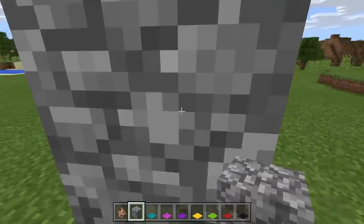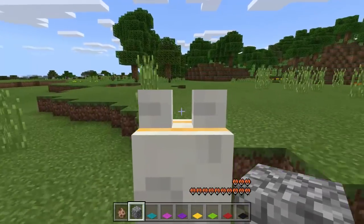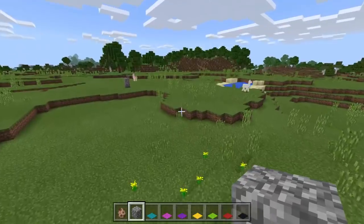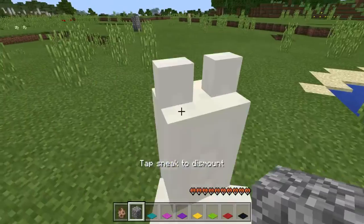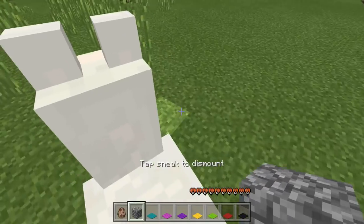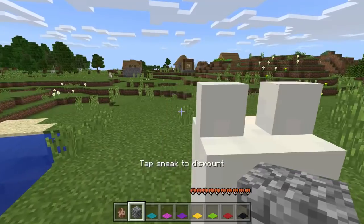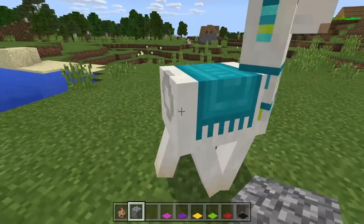The llamas can't even get over two blocks, but they do go really fast, so that's one thing — it's a good source of transportation if you want to get from one place to another. But I want to check out the other designs here. Let's see this llama right here and what designs we haven't tried. We have to tame this one — it might take a while, maybe two tries. Usually you get it in one try, but if not, try again. There we go — there's that design.